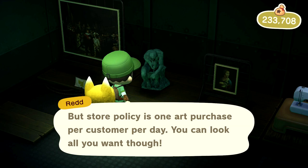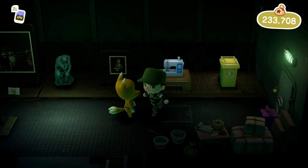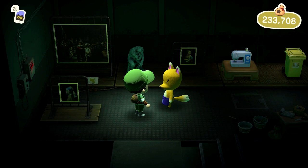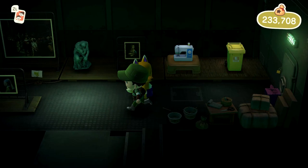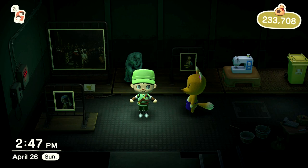I haven't figured out what days Redd will be here yet — if I figure it out I'll pin a comment below, or let me know if you guys know. He seems to just come and go as he pleases, so just check once in a while. You can see him on your mini map. That's pretty much it — that's Jolly Redd's Treasure Trawler and that's how you unlock the art exhibit in the museum. Drop a like, subscribe if you're new, and thank you guys so much for watching. Game on!